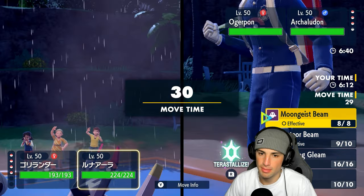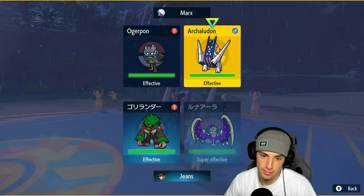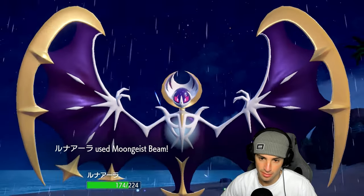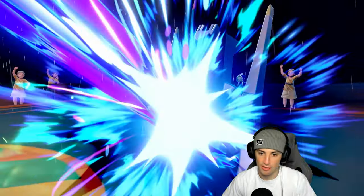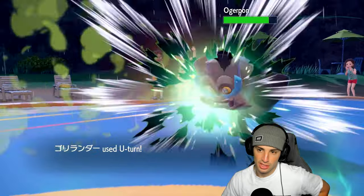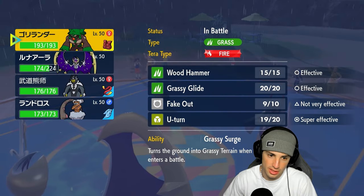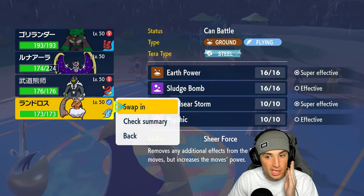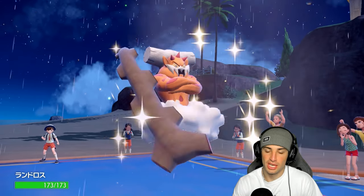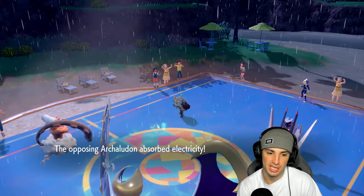Rillaboom's on the field — I might hard swap and save it for Kyogre since it dominates 1v1. He goes into Rock Ogre Pon, which is a little annoying. I might U-turn pivot into Rock Ogre Pon and double down with Moongeist Beam, knowing it has Sturdy. I could attack Archaludon instead, but Urshifu in the rain isn't bad. I go for U-turn pivot and attack Archaludon — he uses Ivy Cudgel on Lunala which we soak really well.